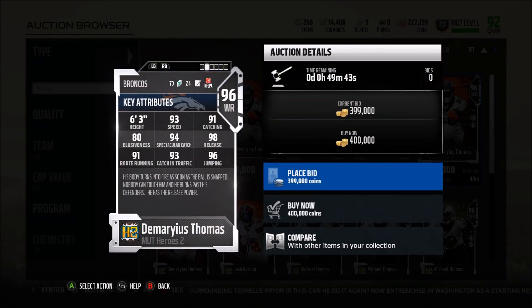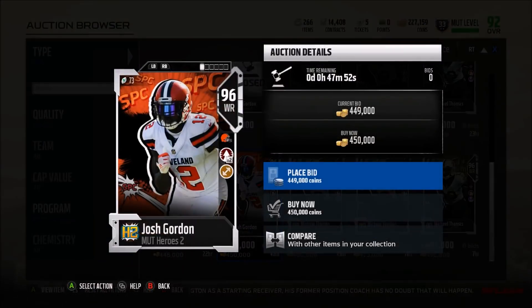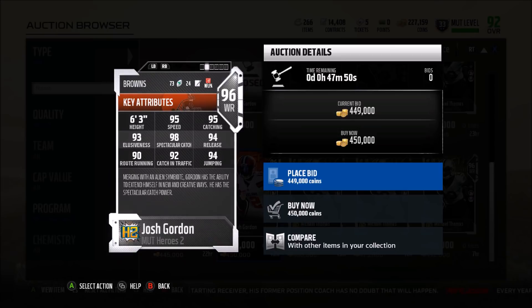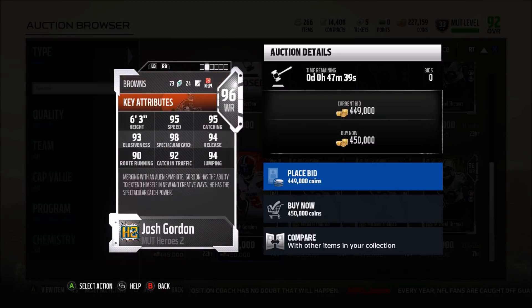Demarius Thomas has release as his hero trait, which means you really can't press this guy. 93 speed — pretty good. 91 catching, 94 spec catch, 98 release so he's not going to get pressed. 91 route running so he meets the route running threshold. 93 catch in traffic, 96 jump — pretty good card, probably a little better than Michael Thomas just because of the speed. When it comes to wide receivers, speed is kind of king. Then Josh Gordon at 95 speed — the only knock is 90 route running, he doesn't have 91, and spectacular catch doesn't do that much in this game, so that's really where he loses me.